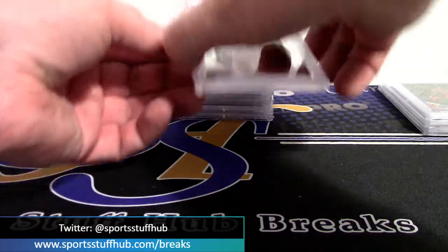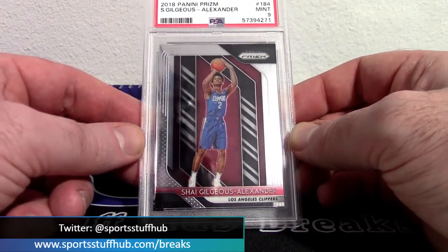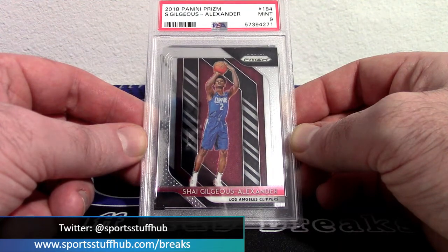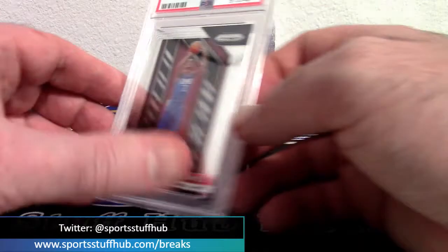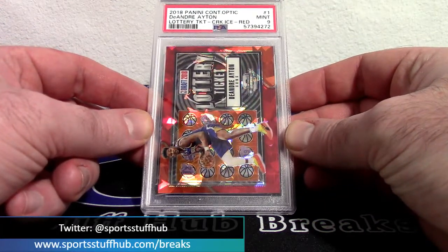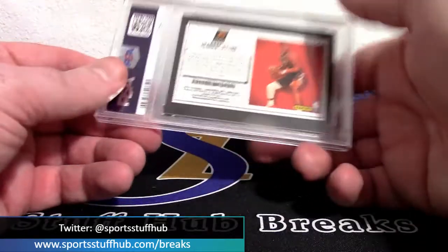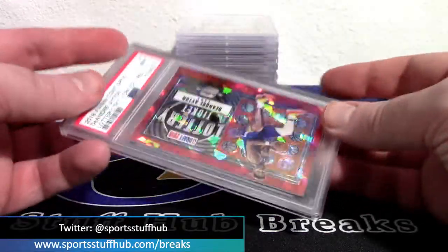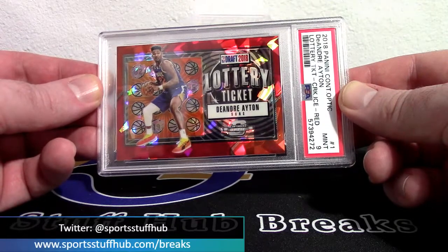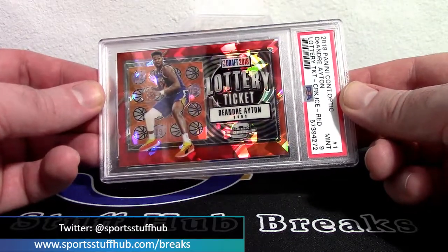Sticking with more basketball: Shai 2018-19 Prism base rookie — our first mint nine of the lot. Shai Gilgeous-Alexander, now with the OKC Thunder, Panini Prism rookie base card. And our second PSA 9 of the sub is a Contenders Optic from 2018-19, DeAndre Ayton lottery ticket red cracked ice — a not-numbered parallel. I love the look of that red cracked ice on these lottery tickets. PSA 9 DeAndre Ayton Contenders Optic lottery ticket red cracked ice.